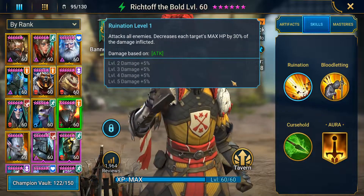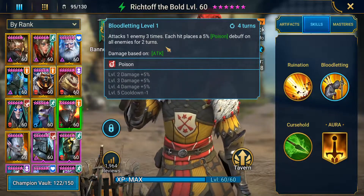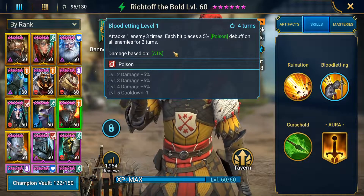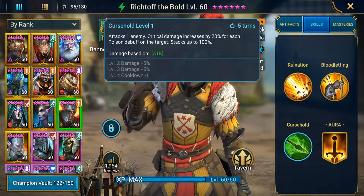I didn't realize he had an attack all enemies on his A1, and then attacks one enemy three times. Each hit places a 5% poison debuff on all enemies for two turns. It's good for waves, that's for sure.